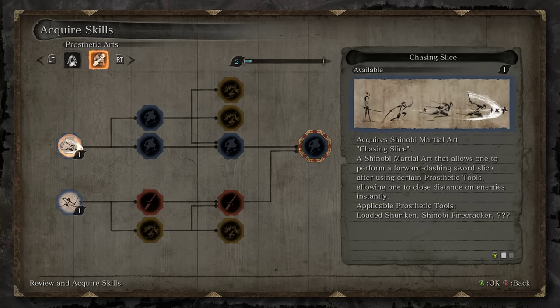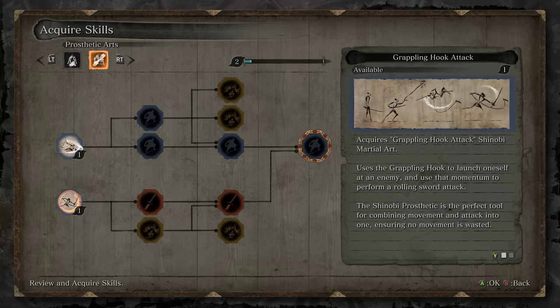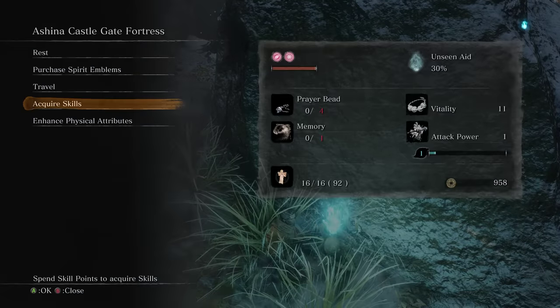So if you have been following along in the guide, you should have picked up enough Prosthetic Arts to get access to this tree. In this tree, you're going to want to get Grappling Hook Attack. This only costs one skill point and it is very, very useful for the boss that we're about to fight, so go ahead and spend a point and pick that on up.